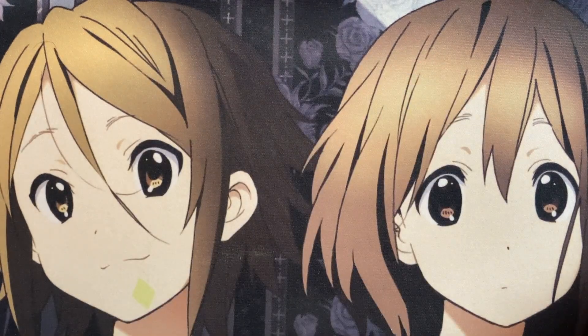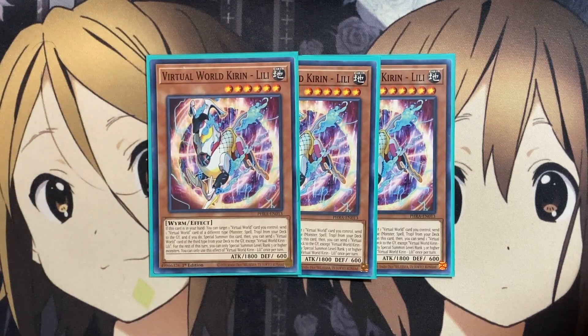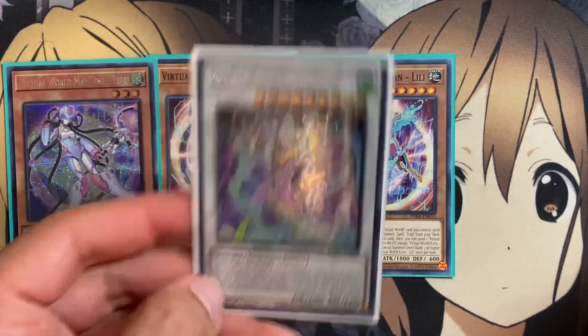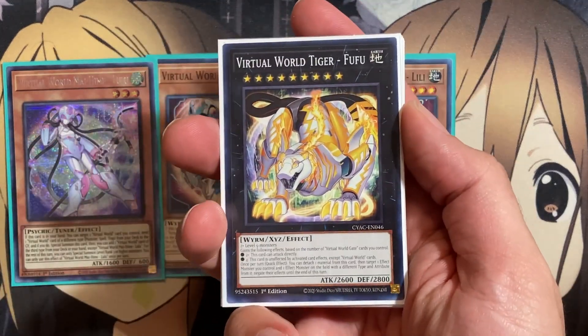We are also running three copies of Virtual World Kirin Lili. If it's in your hand, you can target one Virtual World card you control, send one Virtual World card of a different type — monster, spell, or trap — from your deck to the graveyard. If you do, special summon this card, then you can send one Virtual World card of a third type from your deck to the graveyard except Virtual World Kirin. Being a Level 6 non-tuner, you can work with cards like Lulu to go for your Level 9 Synchro plays, and then overlay those Level 9 monsters into Virtual World Tiger Fufu.